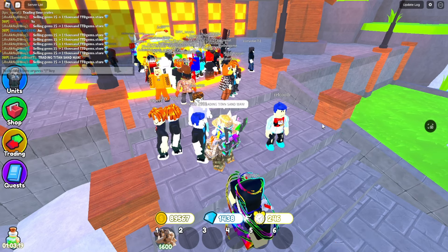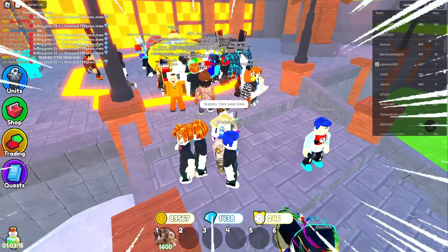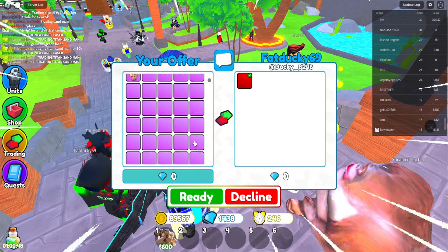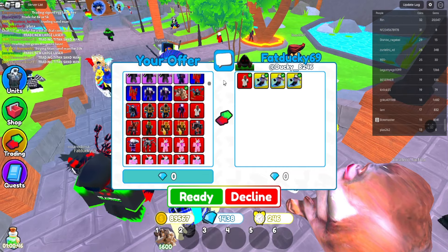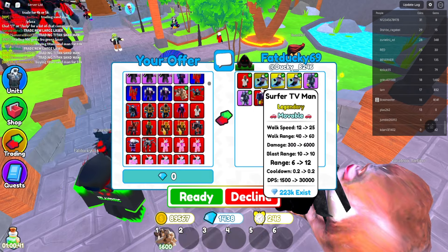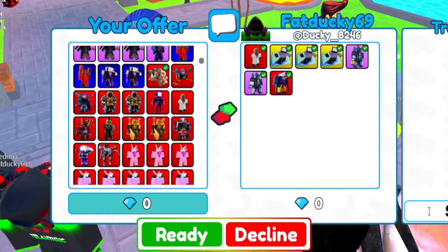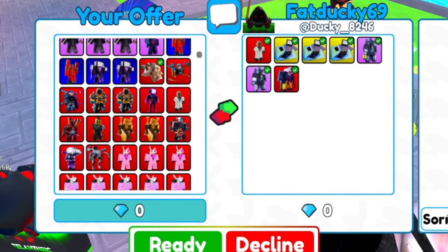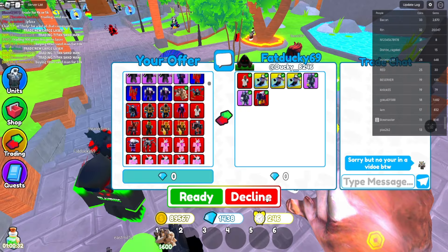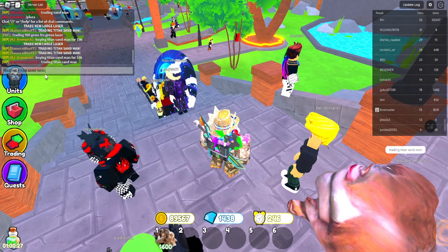Let's see what else people would offer for the Titan Sandman. I'm also going to go to another server later. Now we have another trade — Scientist Clockman and these guys. It's a bit unbalanced because these guys are pretty easy to get, including the Surfer TV Man. So I have to say sorry, but no — you're in a video, by the way. I have to decline.